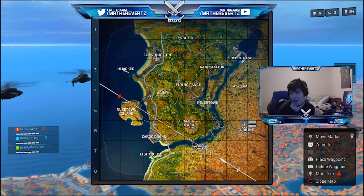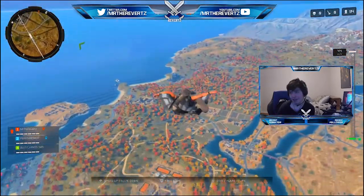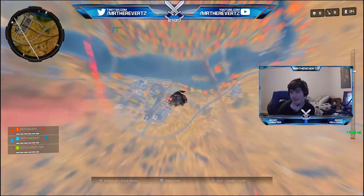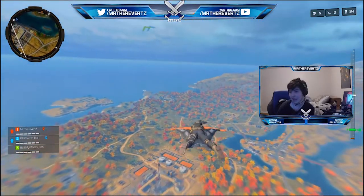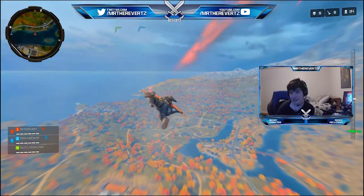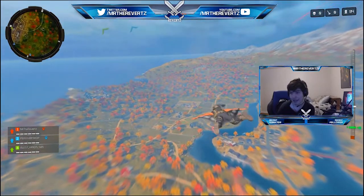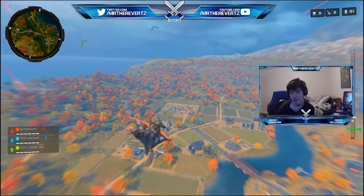You want to make sure you land as soon as possible. Go ahead and drop. Once you deploy, you need to pull down until you reach about 70 — 69, 71 on your meter. And then pull up as soon as you see that number go off. And then kind of just sway left to right. That's going to give you some more hang time — it's going to stall out your deploy meter for your parachute.